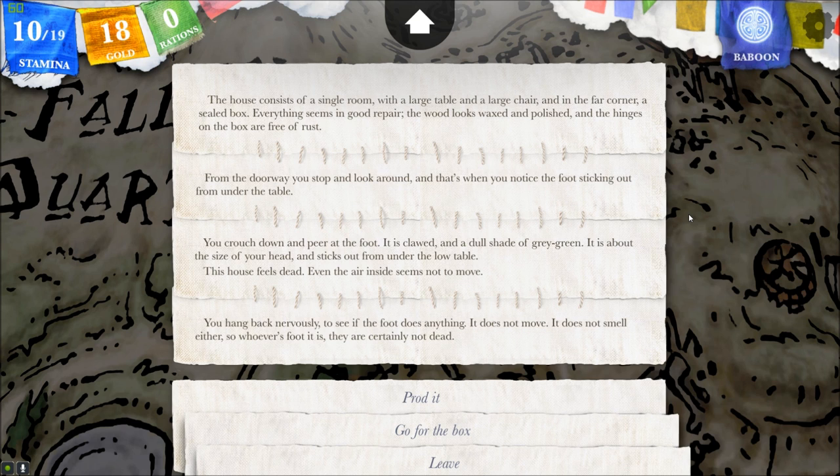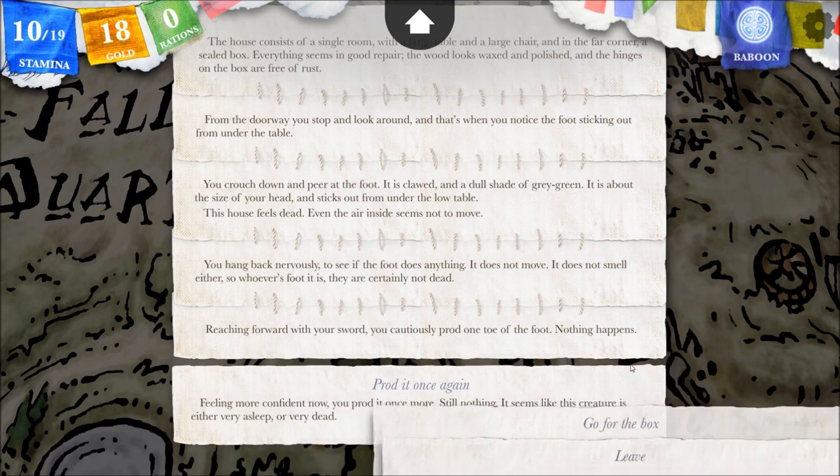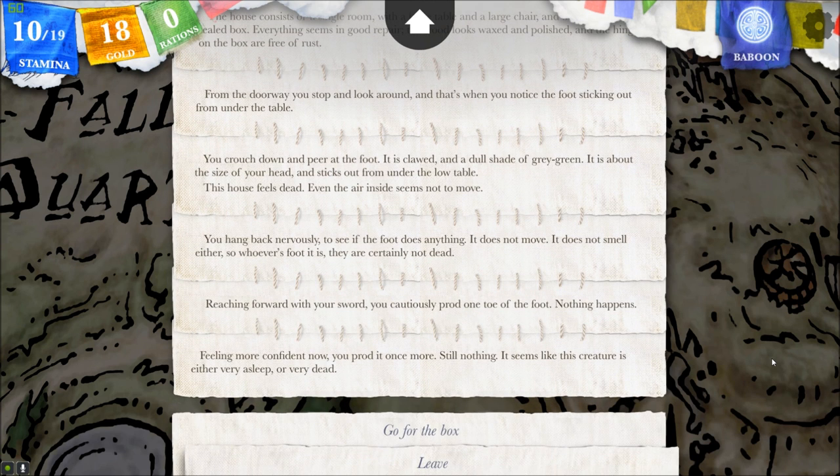The house feels dead. We're nervous. The creature under the table is not dead, but we are going to prod it as the result of our roll. Three, two, one — prod. Reaching forward with your sword, you cautiously prod one toe of the foot. Nothing happens. Going forward with prodding — feeling more confident now, you prod it once more. Still nothing. It seems like this creature is either very asleep or very dead.